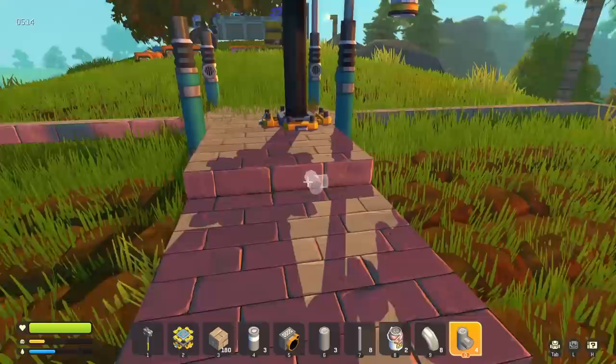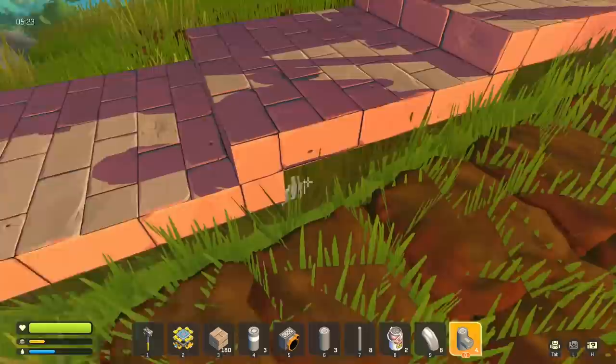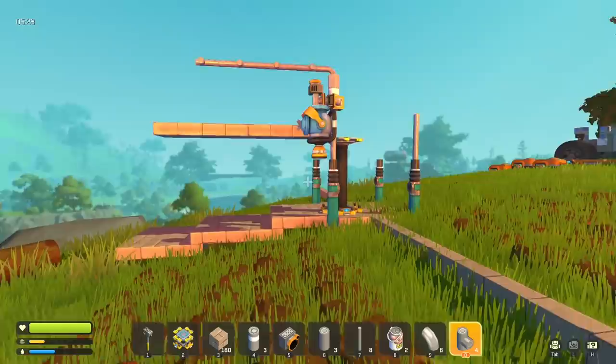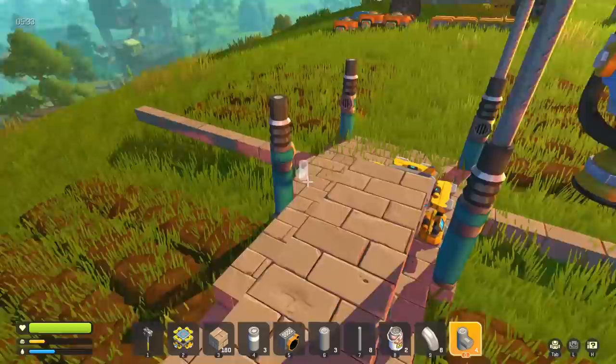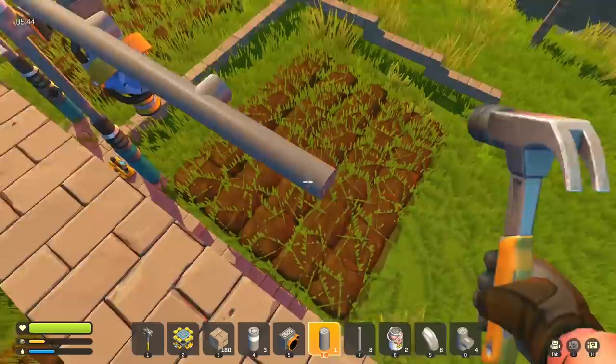I put down some brick to start casing in a stairwell area. It's a little low and needs to go up — I don't like the grass coming through or the floaty look. Right now I'm just trying to get the thing functional to a degree so we can start growing. We need to get spuds, we need all the veggies and fruits going so we can trade them at the trader in vast quantities to get things like a spud gun.